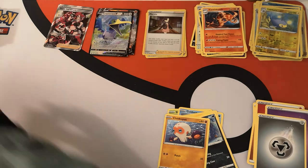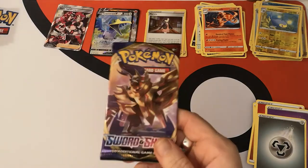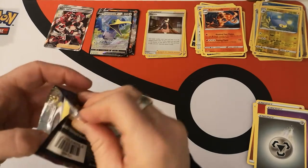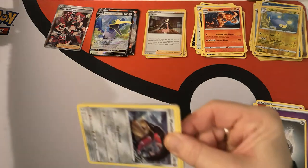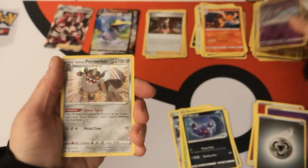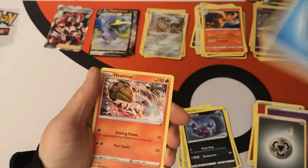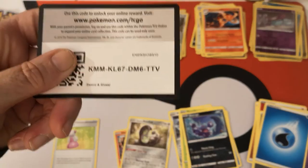No Lapras V in that pack. Do we even have a Lapras V in this box? Is it going to be my chase card? We have a Mawhile, Gossifleur, Goldeen, Diglett, Skorupi. We have a reverse holo Sinistea. And we have a holo Galarian Perserker — sweet! We have a Water Energy, Heatmor, Galarian Stunfisk, Hyper Potion, and there is your code card.